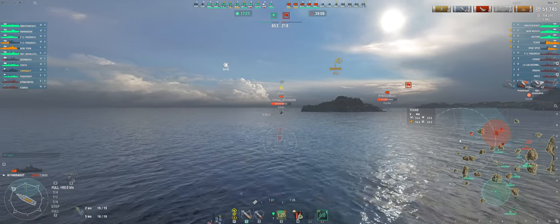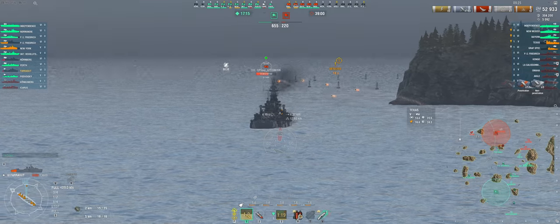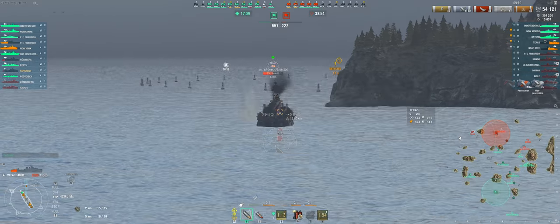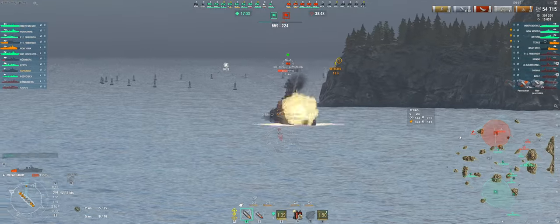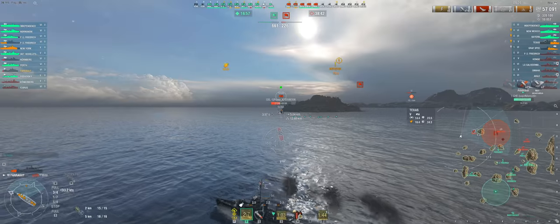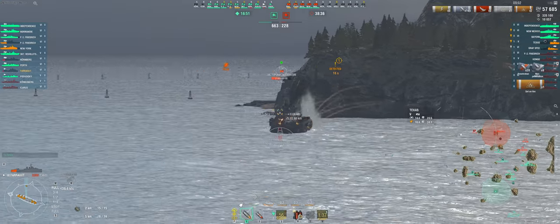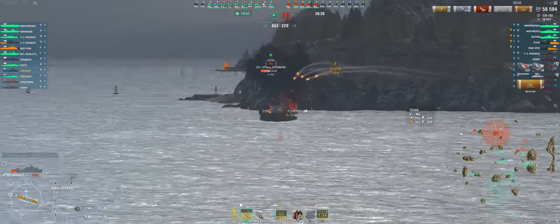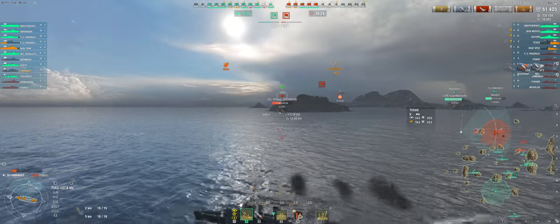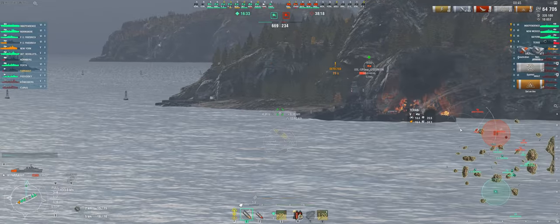As the Texas is running away, I fire torpedoes just in case he decides to turn one direction or another. Unfortunately — or rather fortunately — he continues to sail straight, which allows me to maintain constant pressure with my guns while having minimal fire being returned. A good tactic here is to vary your speeds. By slowing down for a few seconds and then going full speed ahead, I force the Texas to misjudge his volley and miss. At this point the Texas is at my mercy as he has already used his damage control party. Because of this, I end up setting multiple fires on him and essentially burn him to the waterline for the relatively easy kill.